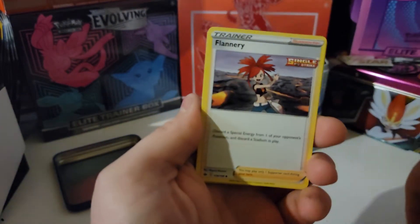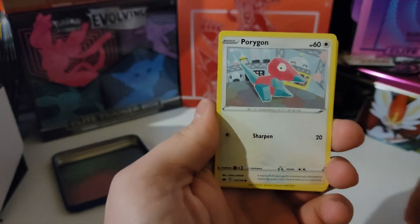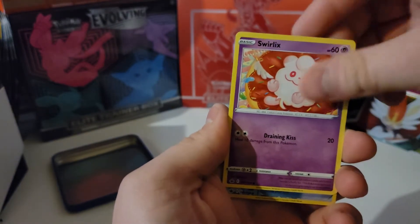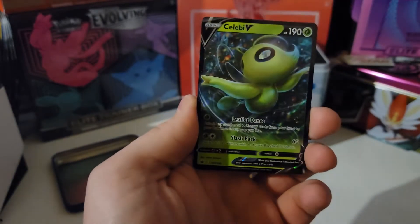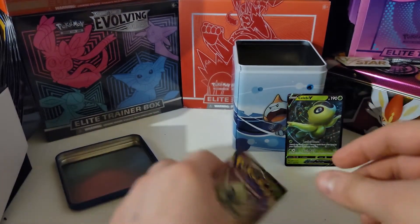Nope, we got Steel. Flannery, grab Bumble, Scroll of Piercing, Porygon, Grookey, Mareep, a Rockruff, Swirlix, a Chestplate Reverse Holo. And our rare is... a Celebi! Hey, look at that! I'll take it!